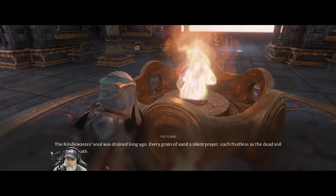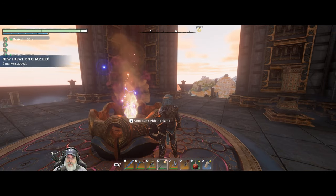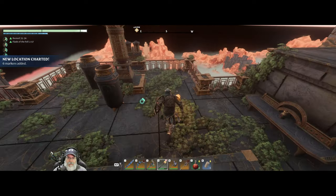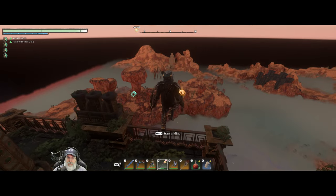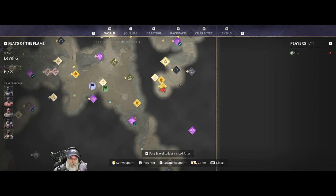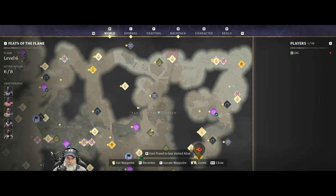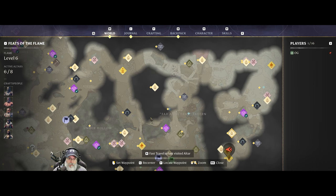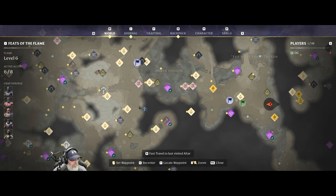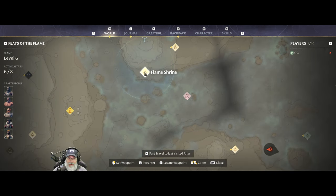The kindle waste soul was drained long ago. Every grain of sand is a silent prayer. Each fruitless is the dead soil beneath. Past springs of life, now home to none — former hopes buried under dunes and dust. Very sad. We have made it to the top, ladies and gentlemen, of the Kindle Waste Spire! This is amazing. There's the sun temple that we just did. This is going to give us access to a lot more area, which means I should be able to pick up this altar and this altar for sure.